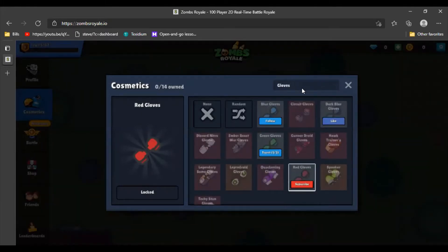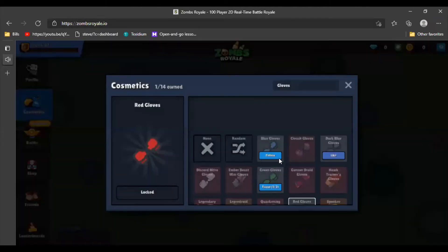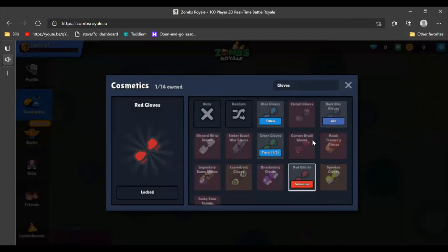Then what you do is press that. When you receive some cosmetic or anything, you hear that sound — when you hear that, just close the tab. You don't even have to like or subscribe; you'll still have it.